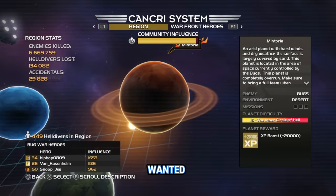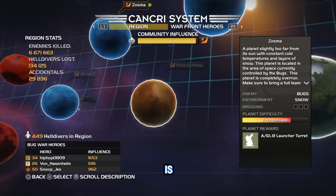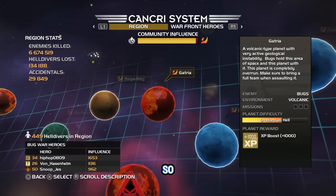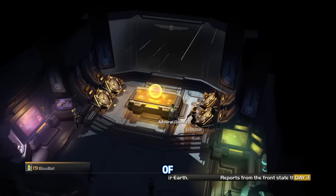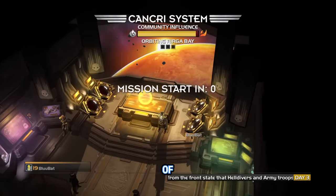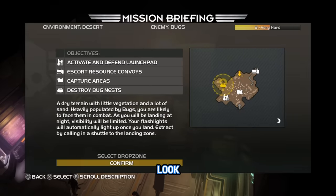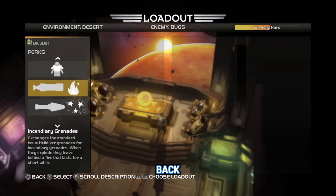Before we move on to the bugs, I just wanted to show this whole planetary chart system and just how different it is compared to the second game. I'm honestly not sure which one I prefer, because the gameplay is so different going from the first to the second. A lot of people haven't played Helldivers 1, which is why I'm still showing Helldivers 1 gameplay so much — for comparison, considering it was top-down, not third-person.